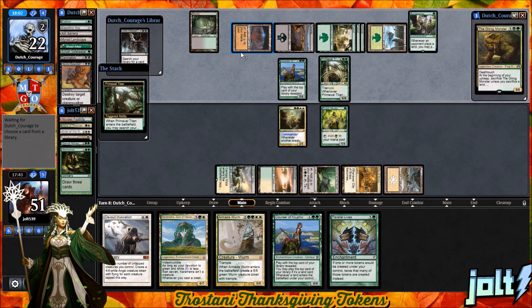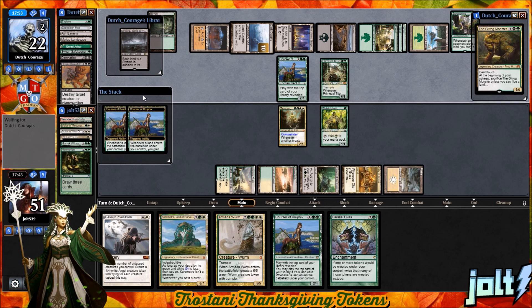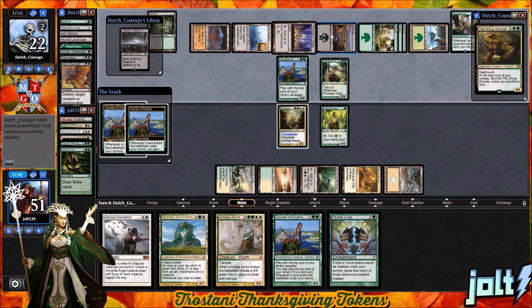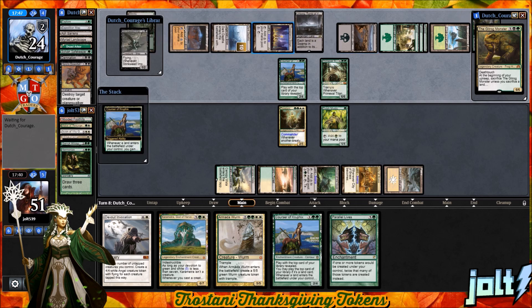My mom makes some really, really good bread. Can't go wrong with carbs. At the end of the day, you eat so many carbs from rolls and mashed potatoes and different things. She makes some really good bread — I think it has like two sticks of butter in it. So you know it's really good.